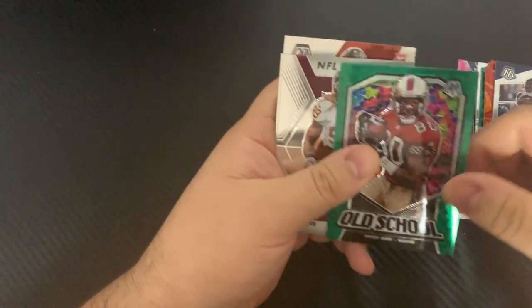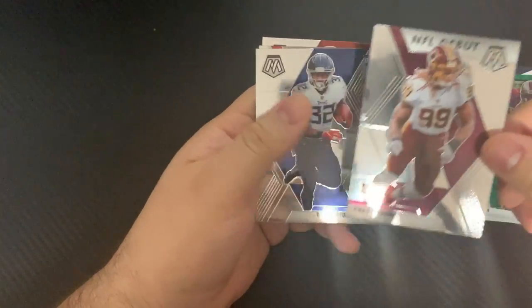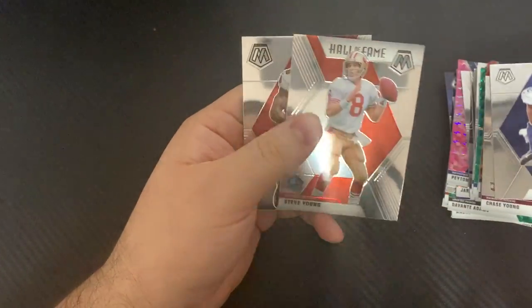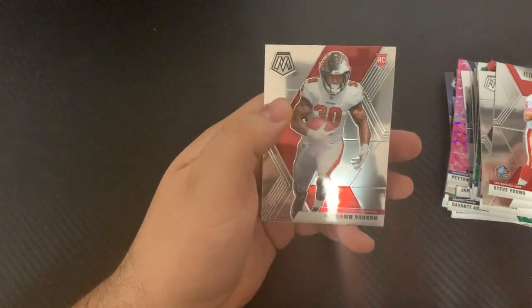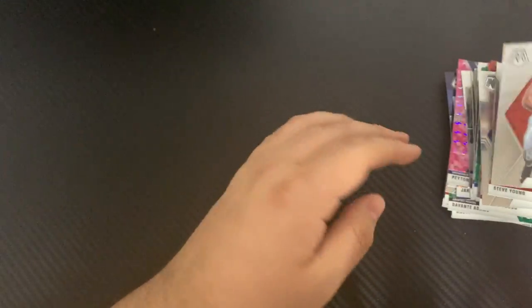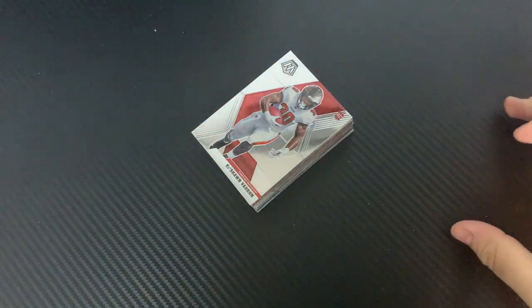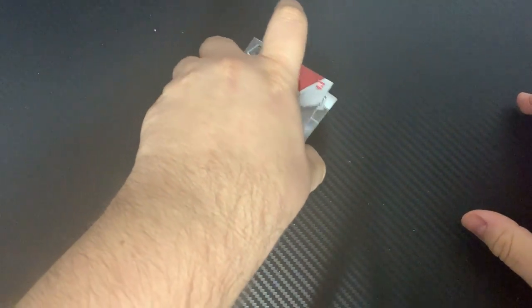DK Metcalf, Jerry Rice, Chase Young, Mike Evans, another Steve Young, and Deshaun Vaughn. You could see — hanger pack, cello pack — not a whole lot of value.